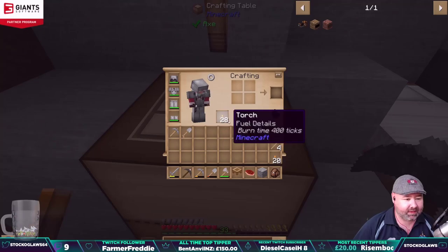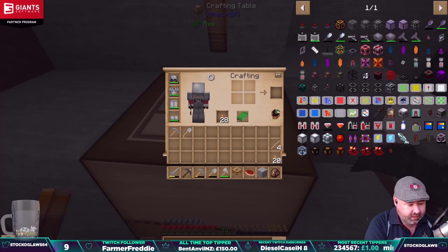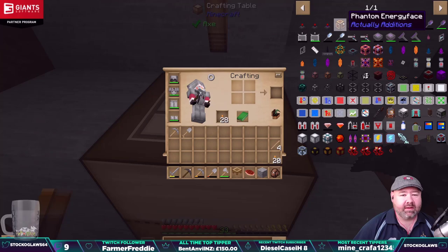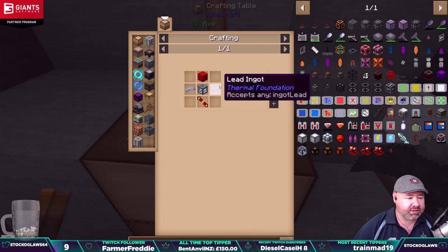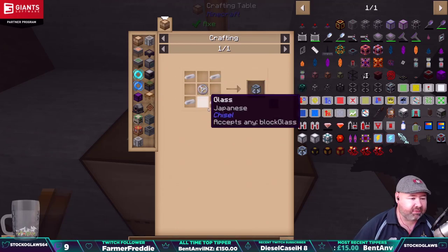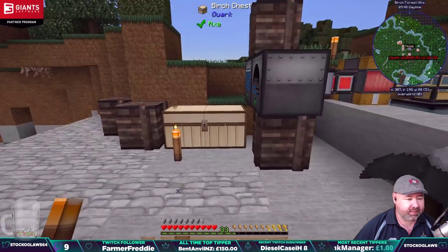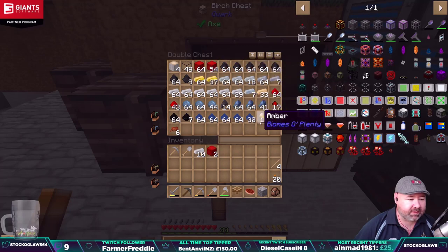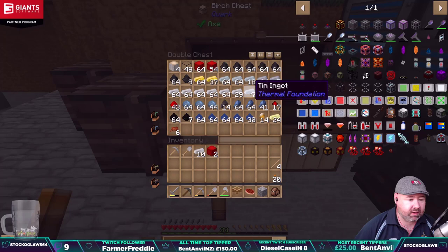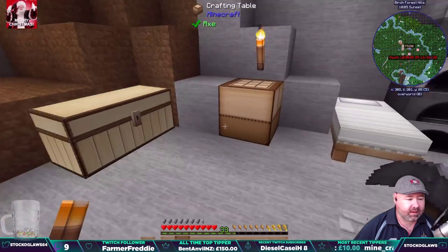We're going to build an energy cell today. How do you build an energy cell? Let me look — energy cell, basic — there we go. So we need a block of redstone, some lead, an energy cell frame which is iron, and a lead gear. So we need some lead, iron, and a block of redstone, which we should have. Let's get some iron, a block of redstone, there's some lead — let's see what else we need.